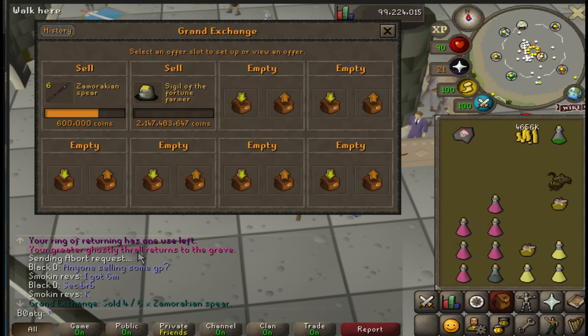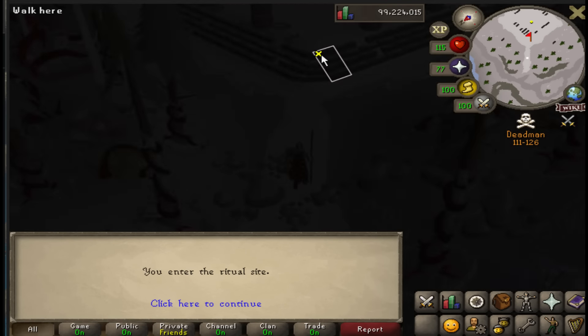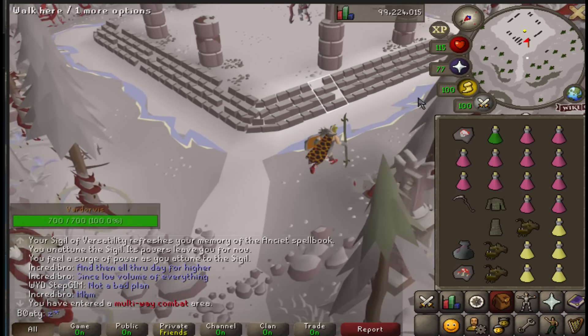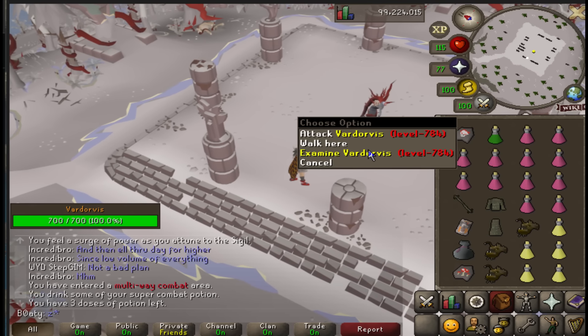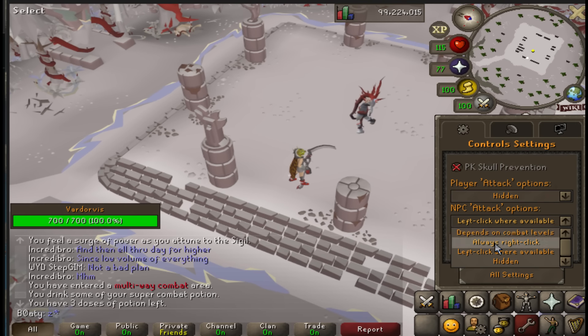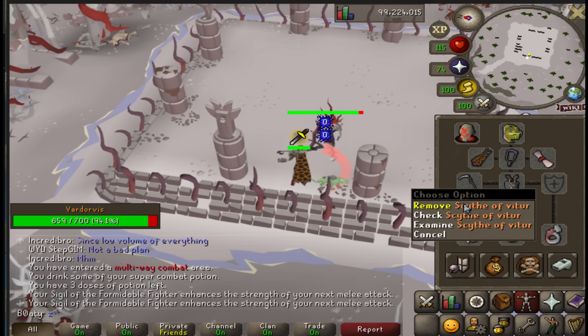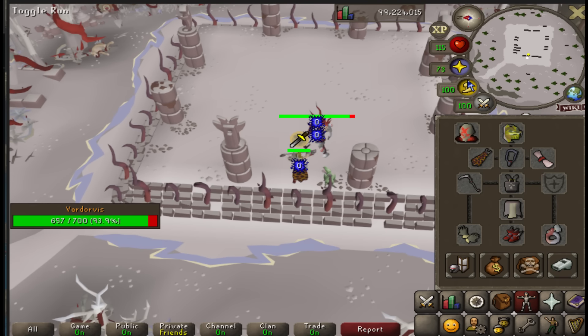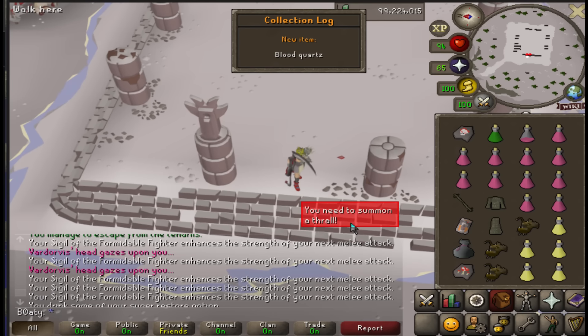Oh if only. This is the gear for Vardorvis. As long as I one-tick flick while I do it I'll get all the potion drops and can basically stay here indefinitely. Let's see how many kills we can get. Scythe charges currently at 6,099.